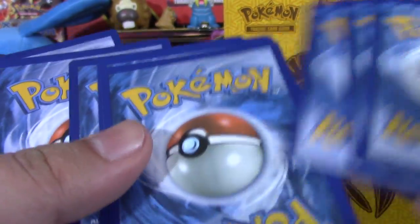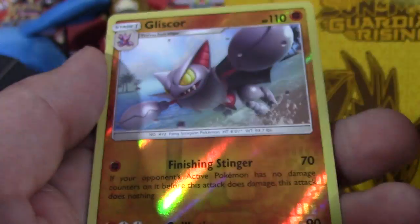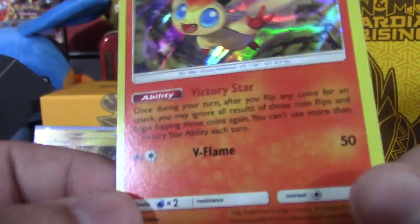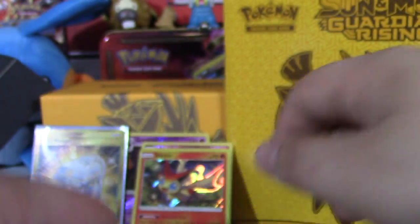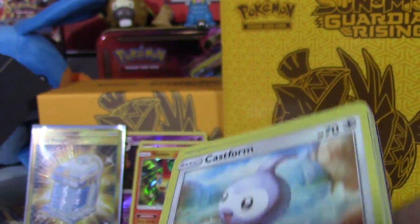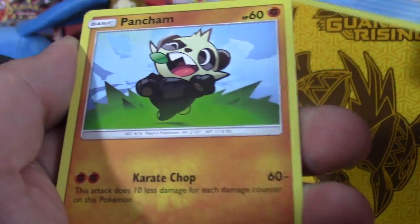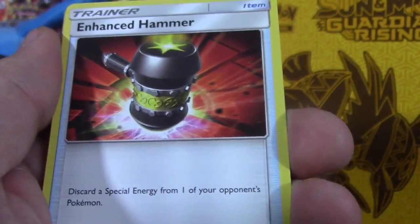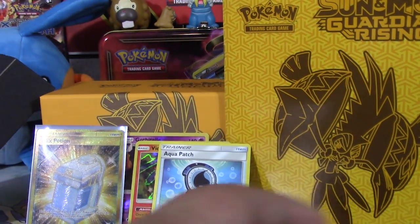Pack six: Grass energy, Salandit, Mudbray, Vanillite, Glygar, Litwick, Field Blower, Kommo-o, Brooklet Hill, reverse uncommon, Gliscor, and a Victini holo - which either reprints or at least brings back the ability Victory Star, pretty cool. Last pack, Lolan Ninetales art - let's see if Vdoop can bless this last pack. Come on, I believe in you! Lightning energy, Castform, Snowrunt, Pancham, Litwick, Patrat, Wimpod, Bdew, Enhanced Hammer - pretty cool - Mareanie, Aqua Patch - I'll take that - Carvanha, and a Probopass.